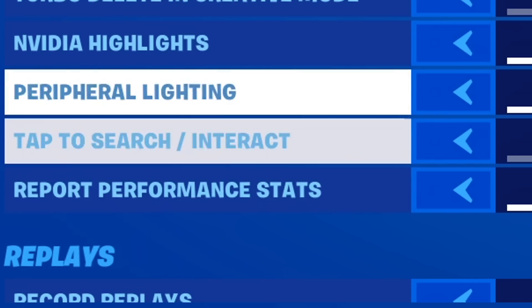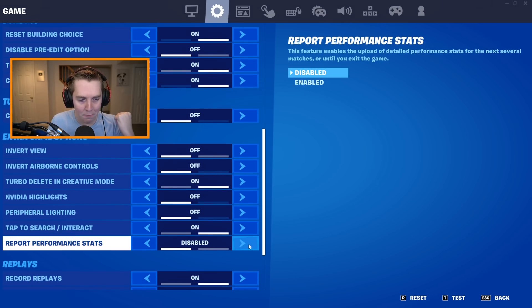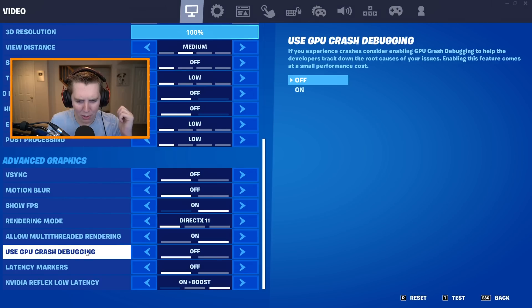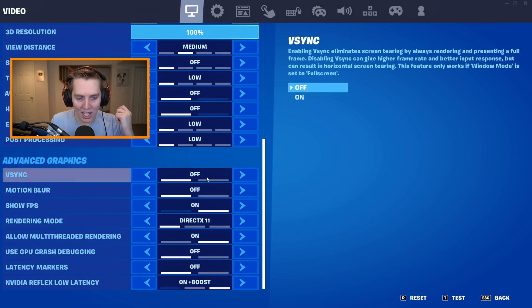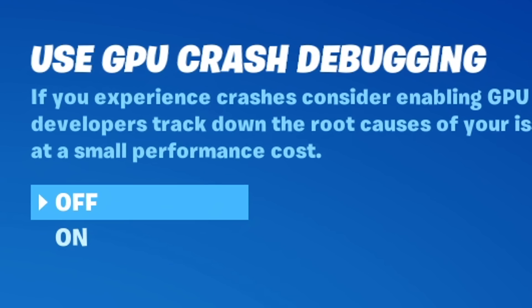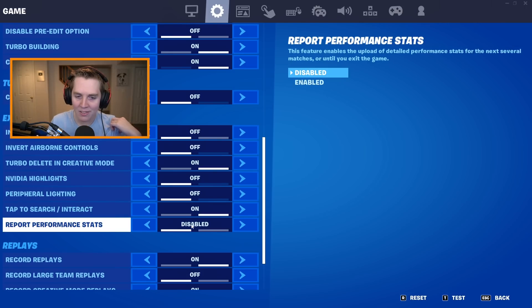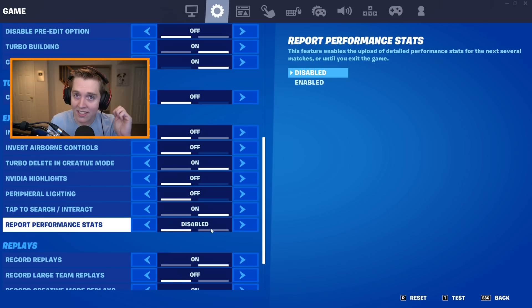To begin, we have Report Performance Stats. This is not new with the new season but it hasn't been in any of my past settings videos. GPU Crash Debugging is still here and it says enabling this feature comes at a small performance cost — Report Performance Stats will do the same exact thing. So please turn this off, make sure it is disabled.